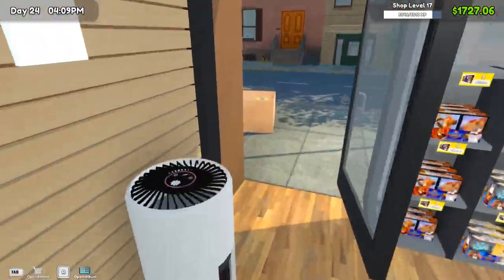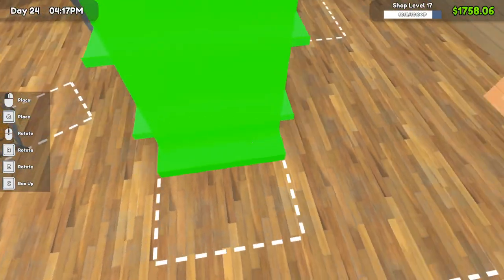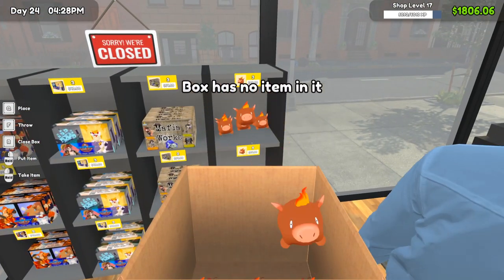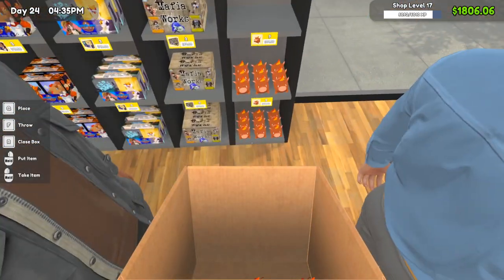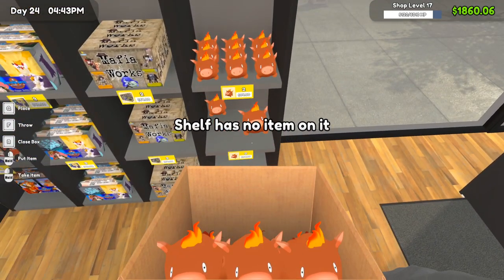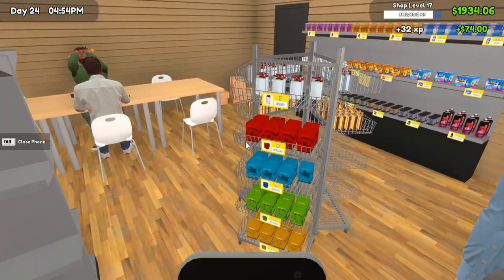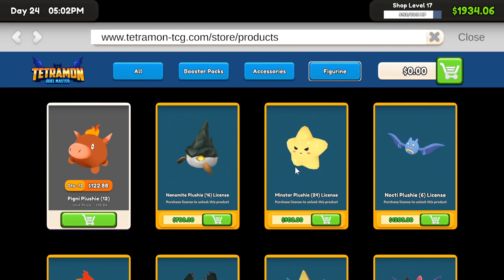We'll stick with what we got going, basically do something like this for right now — move you over here. You can only put six per slot but I think that's okay. Let's get rid of this one and put the second evolution, third evolution, fourth evolution there, which will be pretty sweet. We could technically get the second evolution now but that's 2,500 which is a bit much.